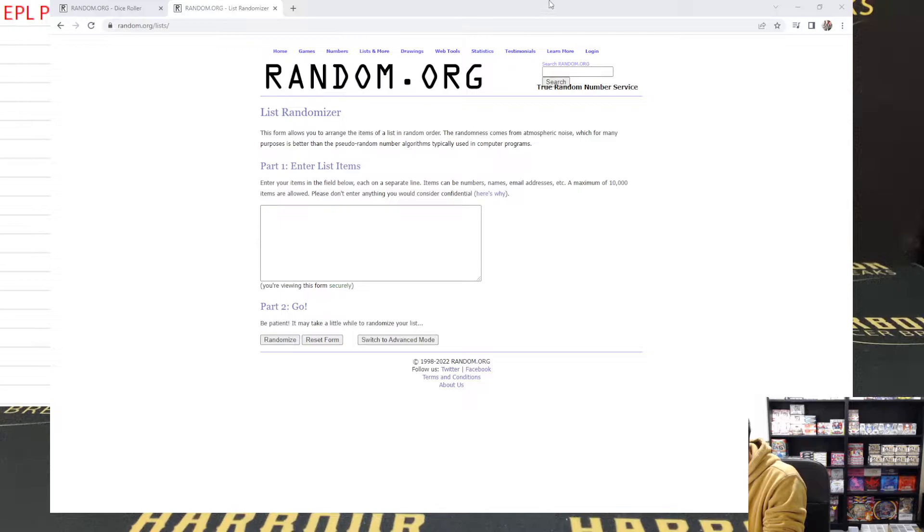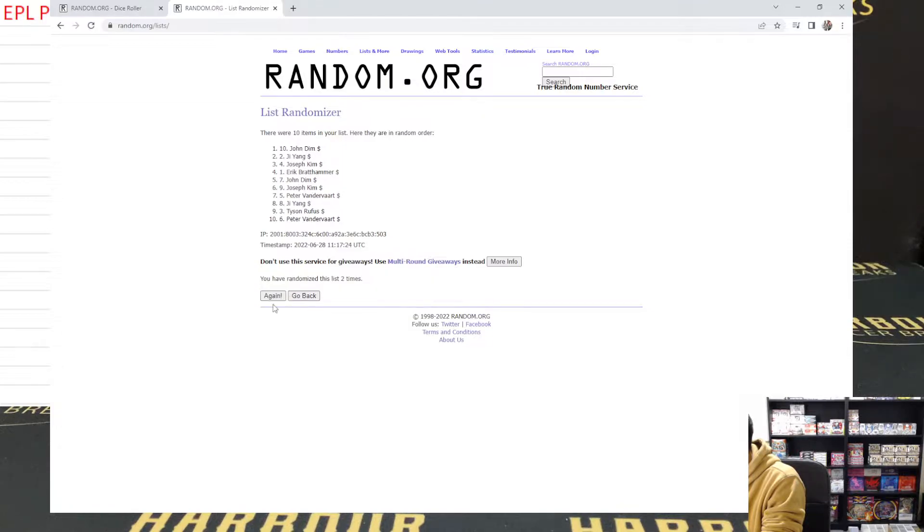Let's go to Facebook. I'll copy those names and paste them in. So we've got Eric in the one, John Dim in ten. They're running between and we're going four times. Good luck - you're on the top three. One, two, three, and last spin - four. So Tyson gets five spots in the main. Eric with three, and Yang with two.